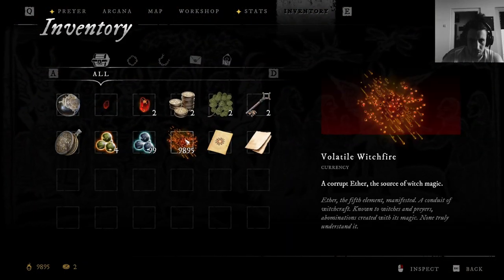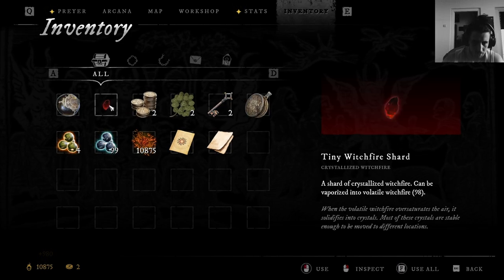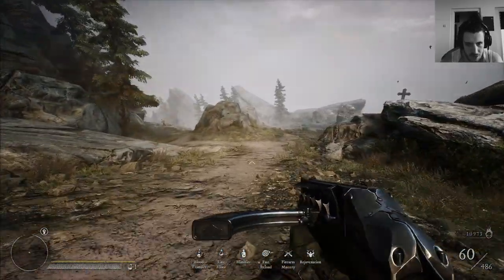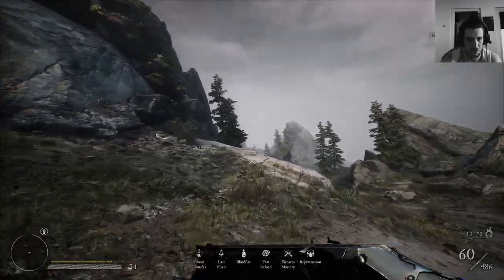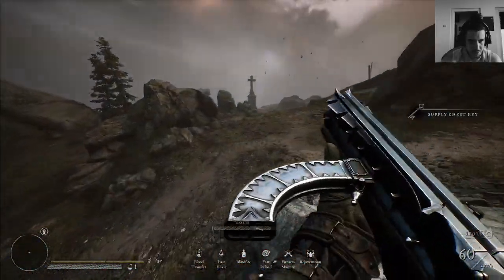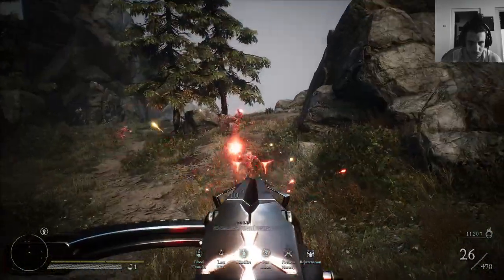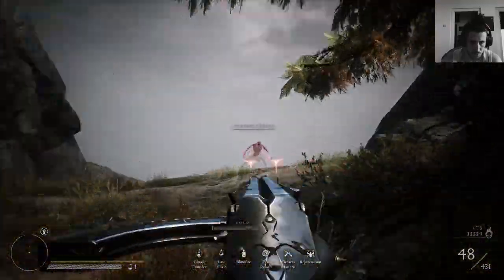Here we have your Witchfire that you need for leveling up — you can just use it all here. If you keep Witchfire clusters in your inventory and you die, the clusters you extracted beforehand stay in your inventory and give you a little spare money. You lose your Witchfire on death but not the clusters you already evac'd.